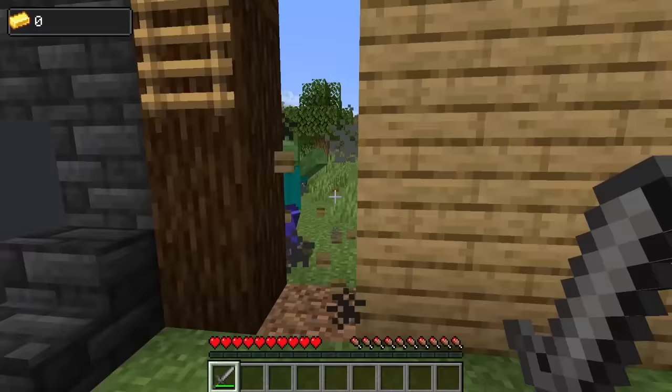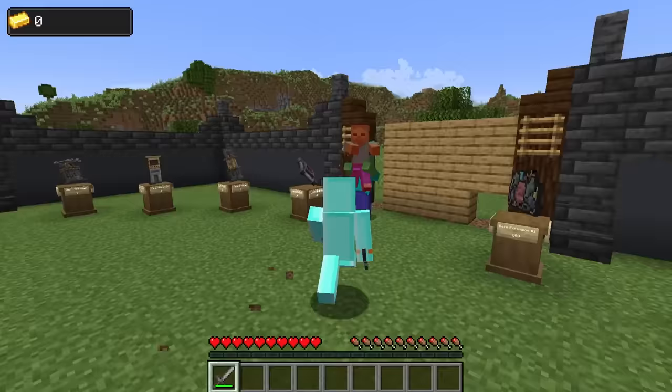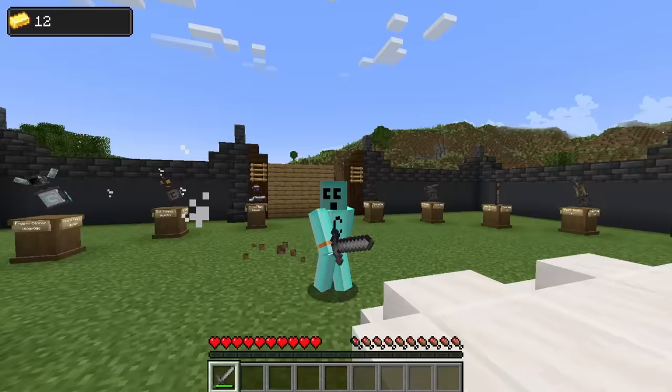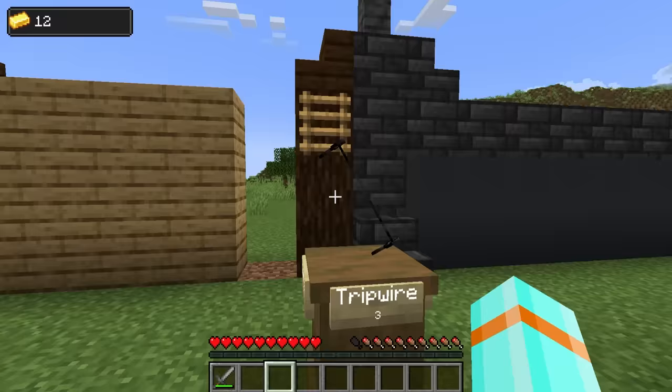Don't worry, buddy. I won't let those zombies touch you. I see your legs - get them! They're fast. Be careful, Jeremy. They're flanking from all sides. I got those guys! Why is this kind of hard sometimes? 12 points - not bad. It's getting a little harder, though.